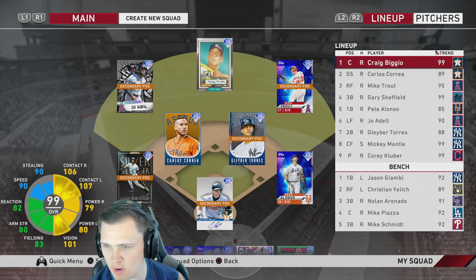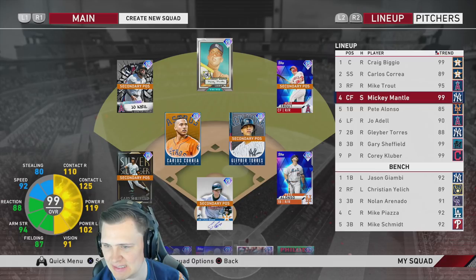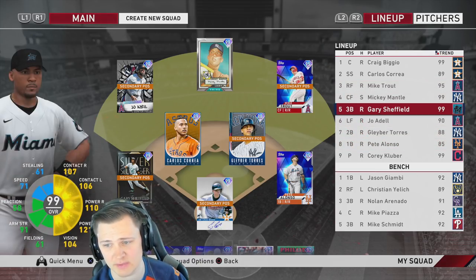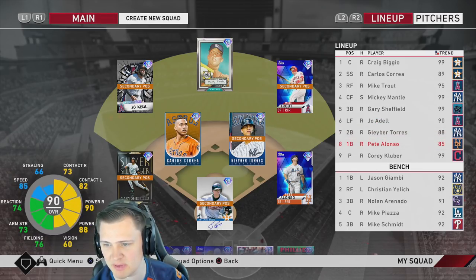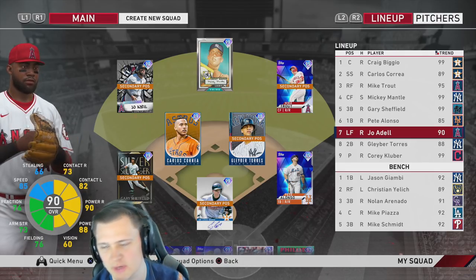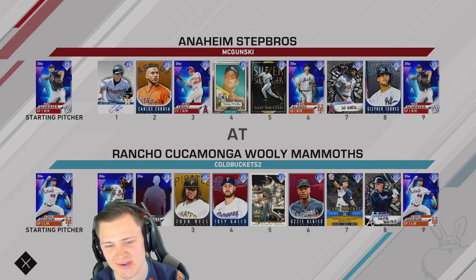I almost forgot to set our lineup. Craig Biggio leading off, Mickey Mantle cleanup behind Mike Trout, Gary Sheffield in the five spot, Big Meat Pete, Joe Adell in the seventh spot, Glaber Torres hitting eighth. I like the way that stacks up — it also gives Correa a true chance to show off his offensive capabilities. We had to wait a decent amount of time before we got our opponent.